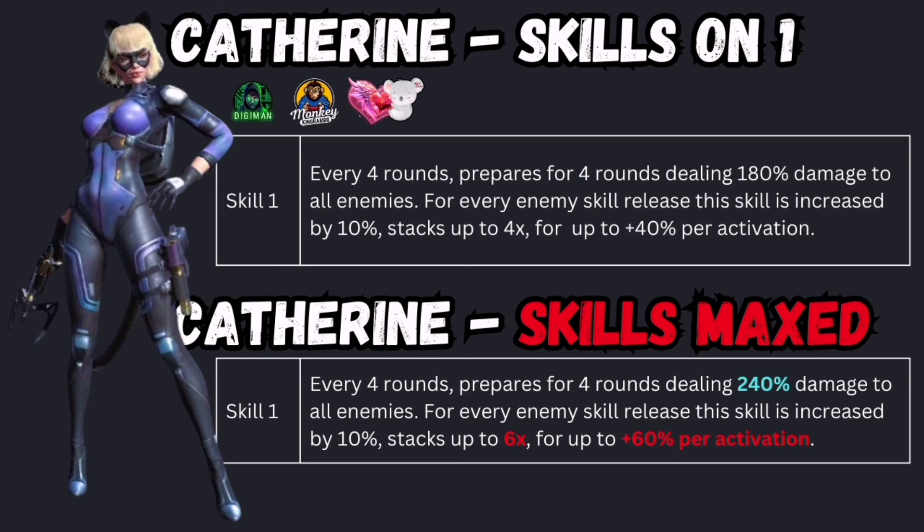Let's jump into her skills. Basic skill — Skill 1: every four rounds, prepares for four rounds, dealing 180% damage to all enemies — infantry, till hunters. For every enemy skill release, this skill is increased by 10%, stacking up to four times for up to 40%. If you bring that skill to level 10, it's 240% damage. If you enhance that skill (90 capsules, 600 potions), it stacks up to six times for an additional 60% damage.